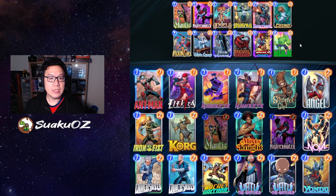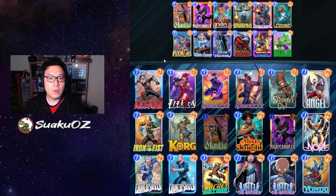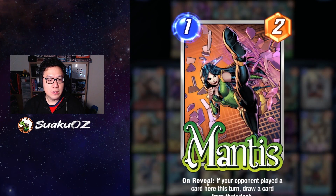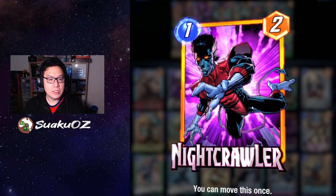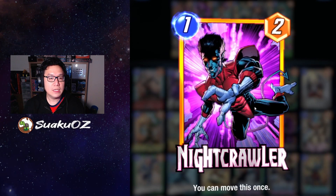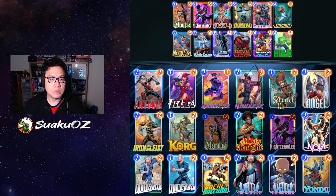The rest of the deck is basically there to either fill spots because I can't figure out a better card, or it either replaces itself or draws you more cards. Mantis, if you guessed correctly, replaces itself with a card from your opponent's deck. Nightcrawler is just to get around locations that require you to move into, or locations where you can't play cards, or locations that sort of blow you up. It's like a nice little moving-around bonus.